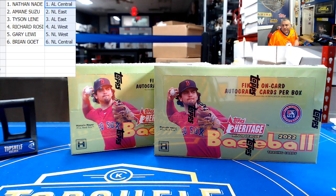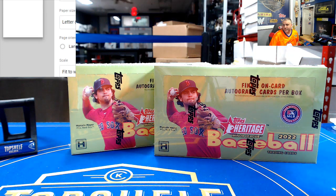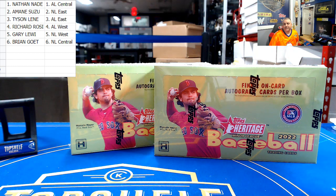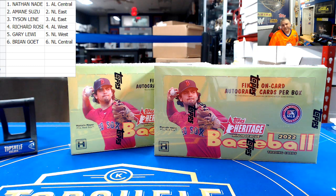Guns up! What's the Red Raiders mascot's name, Tyson? It's like Yosemite Sam or something - he's got a red mustache and everything. Alright: Nathan you have the AL Central, Amani you have the NL East, Tyson you have the AL East, Richard you have the AL West, Gary you have the NL West - Raider Red. Brian you have the NL Central and the hometown Cubbies. That's not a very original name, Tyson - could have done something better than Raider Red, but I'm not gonna hate.